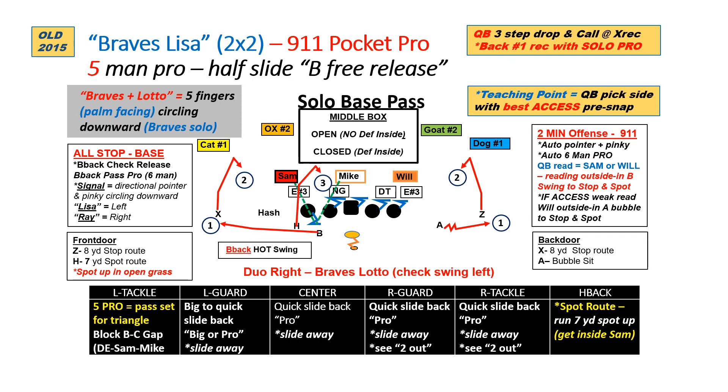I love running this out of a five-man pro — solo pro — where we free release the back, because it's a relatively quick pocket pass. What it does is tell the quarterback to read the same key, the Sam in this case out of two-by-two, but now changes the progression from swing to the back first, X on the outside, to the H on the inside. So we go shallow, outside, in — a great way to get your back involved and control what you want the quarterback to do in his thinking and progression.